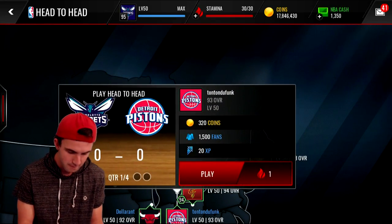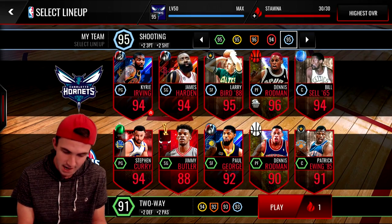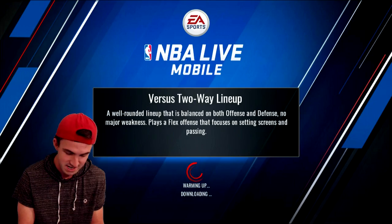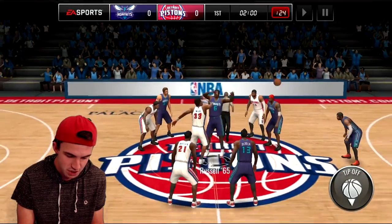I'll try to vary back and forth between the two cards. I'm guessing Kyrie Irving is going to break somebody's ankles with 97 dribbling — it's going to be hard not to. Let's see if we can actually win the jump ball this time.